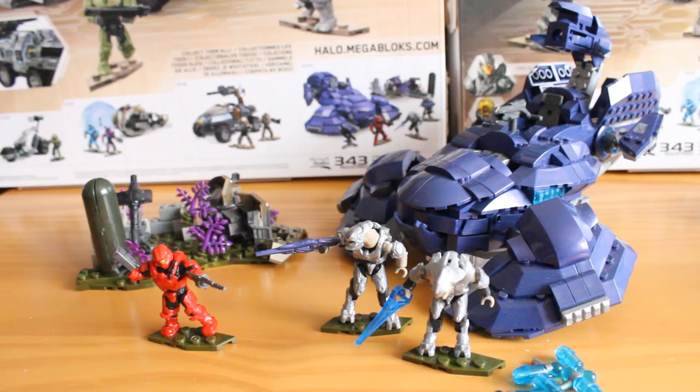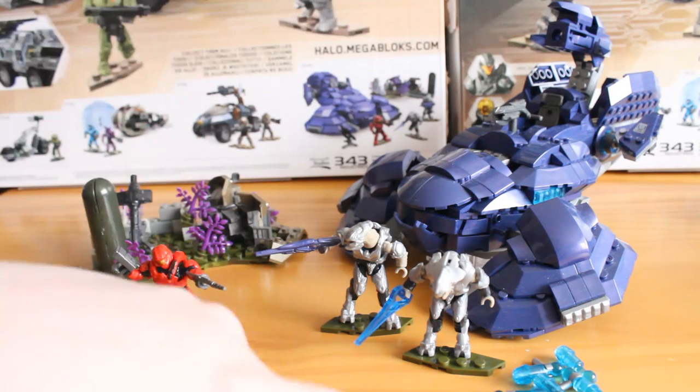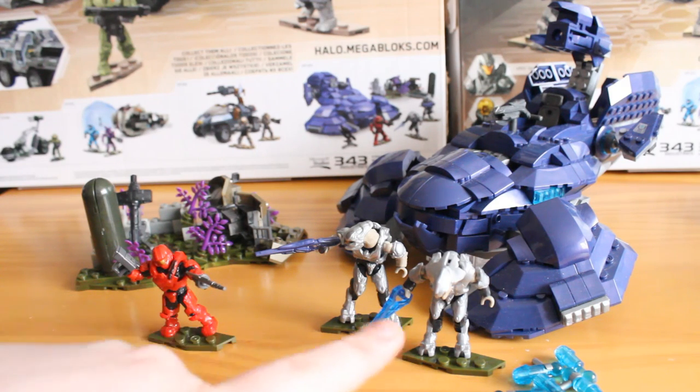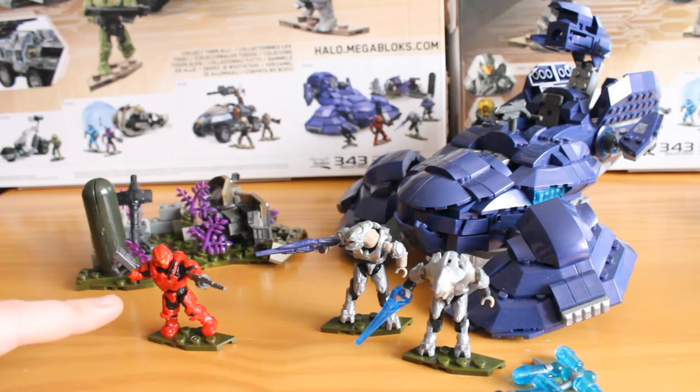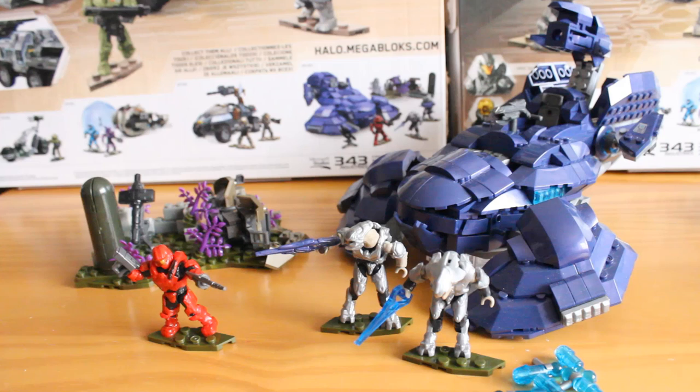This is set number DPJ-93. It has 640 pieces and should retail for about £40-50. This set comprises of the Halo 5 Wraith itself with a firing mortar cannon. You get some extra ammunition for the mortar, an Elite Commander, a Storm Elite, and a Spartan Helljumper with some modified armour pieces. You also get a nice terrain piece. It's a nice rounded set with a great good-versus-evil theme and a great new vehicle.